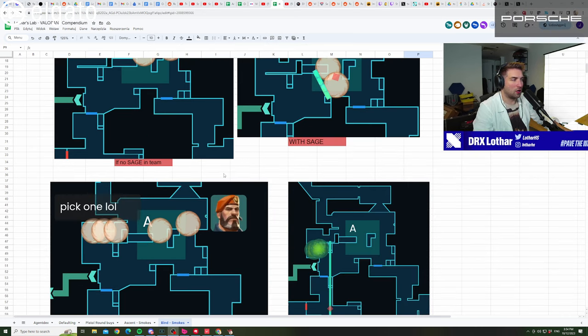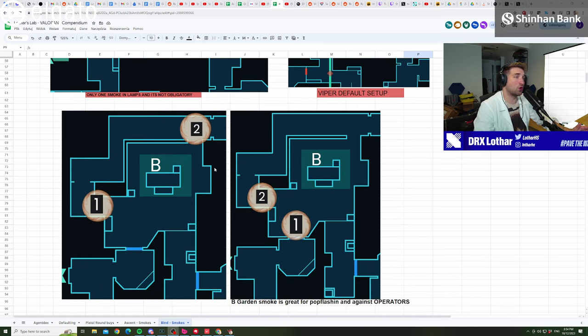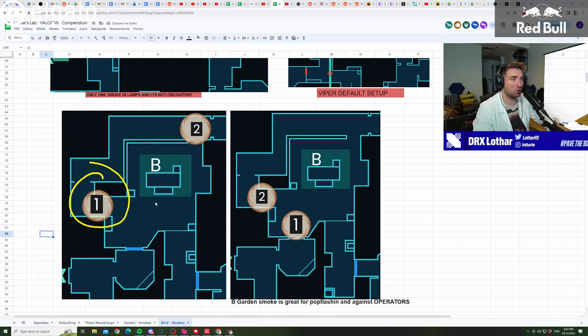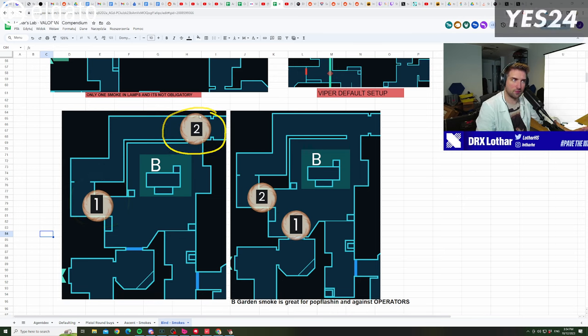When it comes to B site, in 99.9% of games you're only going to see this kind of execute — the one on your left. People typically don't do anything else: they just do smoke on elbow, smoke on CT, and they're done. Now the problem is the second smoke on CT. If you play Omen or Astra, this is the order you do it: first smoke here, second smoke here. Always this way, because you should be attacking from long first and hookah should be second, unless your teammates from hookah are going first — then you smoke that one first.